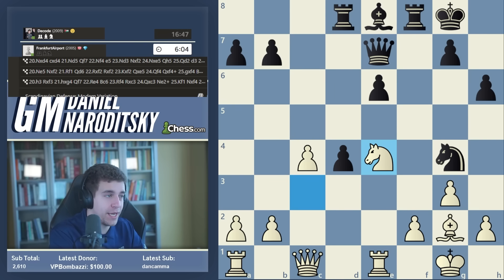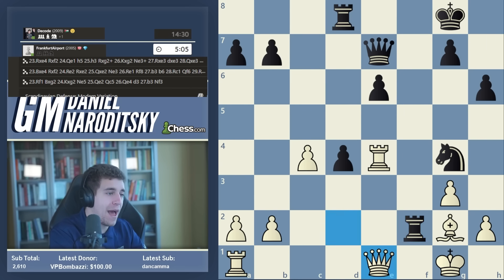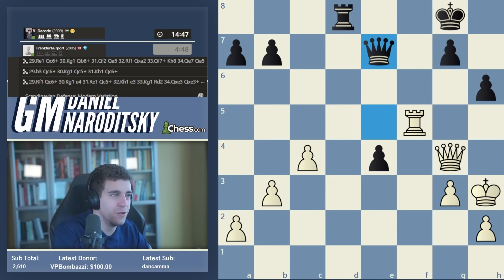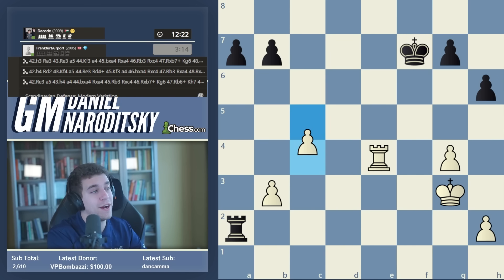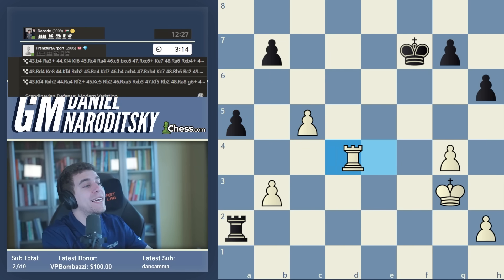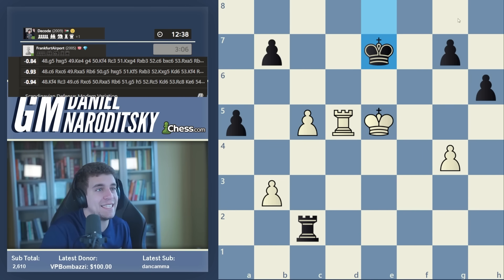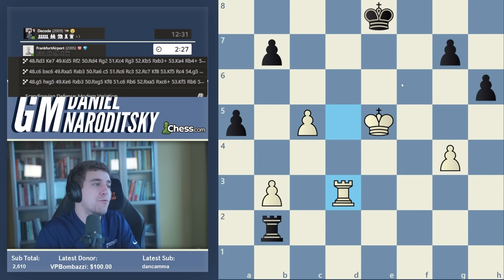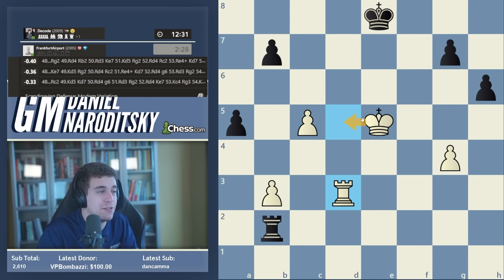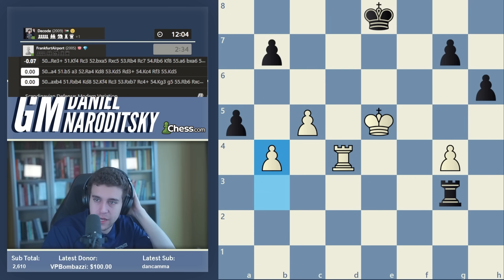Rook b2, rook d3, rook g2. Rook g3 and already this lets me off the hook due to b4. Our opponent was accurate there. This is quite easy to draw at this point. The game was played at a GM level — that's all I'm going to say. If it's a smurf then I believe it; if it's someone extremely underrated I believe it; otherwise I don't really believe it. There are more advanced tools for checking — I would especially look at my opponent's other games.